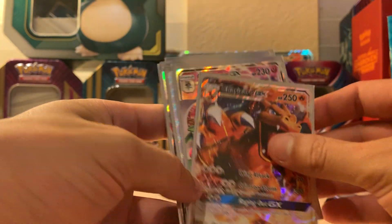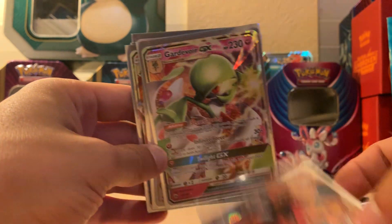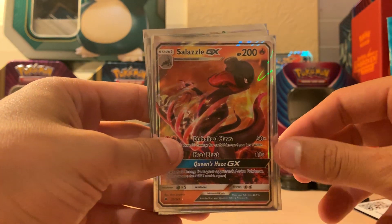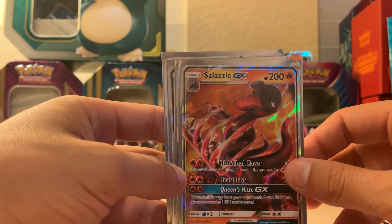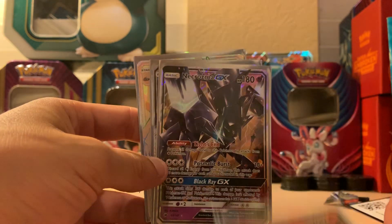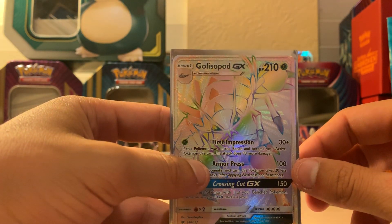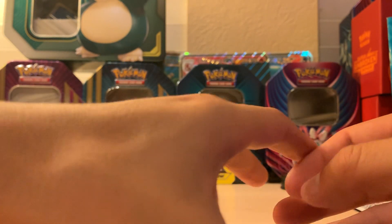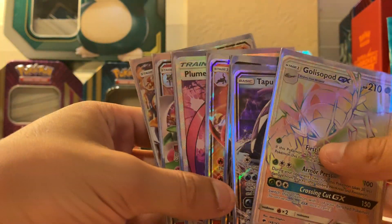So, these are what we pulled: Charizard GX, Gardevoir GX, Plumeria full art trainer, Salazzle GX, Necrozma GX, Tapu Koko, and Golisopod GX — why do they have to make the names so hard to pronounce? Back in the day it was so easy. I'm not the best at pronouncing names, I'm sorry. I'll get better. Some pretty cool stuff overall.